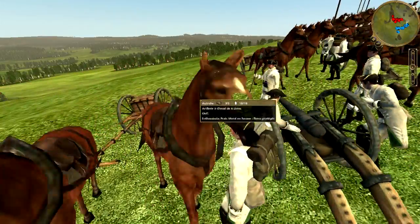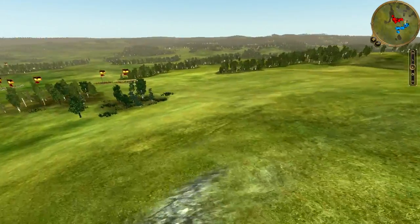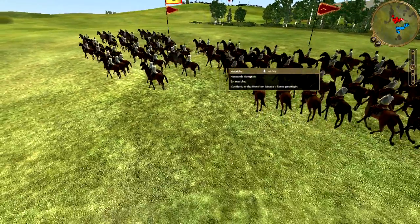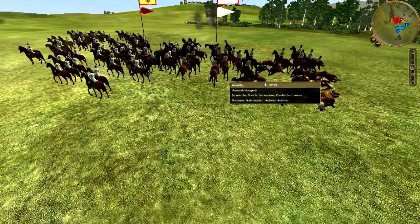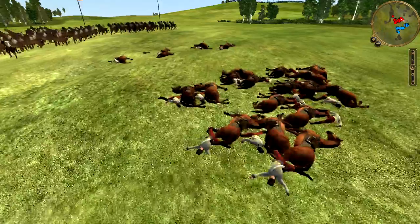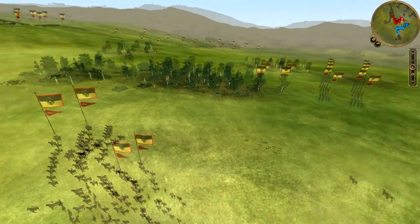Vu la lenteur de l'infanterie autrichienne et son faible moral, je pense être en mesure de lui faire de lourdes pertes avant qu'elle arrive au contact de mes canons. Mon adversaire ne va pas retirer sa cavalerie à temps, et je vais être en mesure de lâcher une salve de mes 4 batteries sur les malheureux dragons légers et hussards hongrois. Dès la première salve, ceux-ci rentrent en état de panique. Vous voyez le nombre de cavaliers qu'ils me donnent gratuitement, et ils ne semblent pas décidés à les faire fuir.